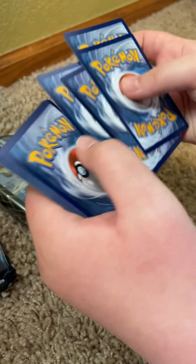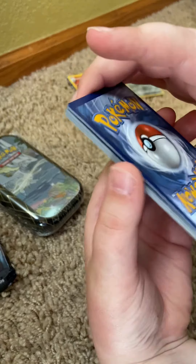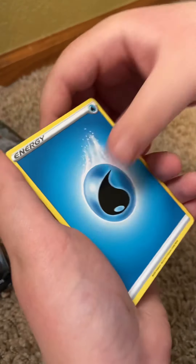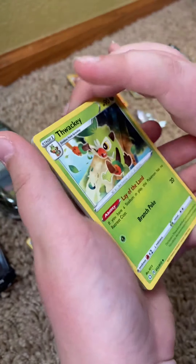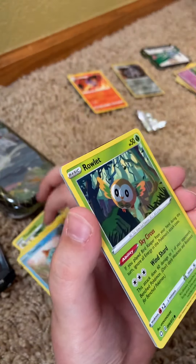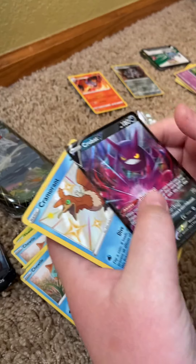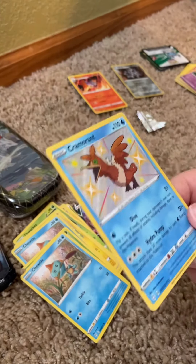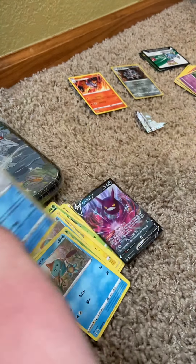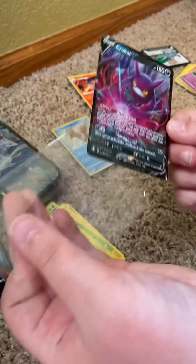One, two, three, four — reverse goes to the back. Guessing the energy: electric, water. I see something — yes, Luxio! Ball Guy, Eevee, Morpeko, Rowlet, Crobat V, Cramorant shiny — double hit! I love that Cramorant shiny. Already have the Crobat V because I got it in the same pack as my shiny Charizard V-Max. I don't have the Cramorant yet, so that's good.